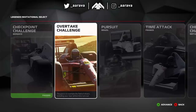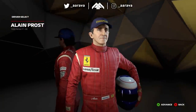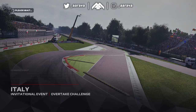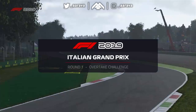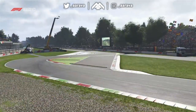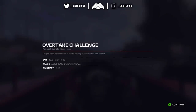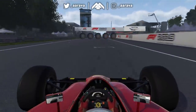Overtaking challenge! This one might be a bit more tricky because we've got to pass all the drivers, including your rival, before the time runs out. We'll go to hard, and this time we're going to swap to Alain Prost. Let's see if we can do some overtaking with him at the Italian Grand Prix. He'll be in the Ferrari — quite fitting that we'll be in Prost's car at Monza. The commentary is really excited about two very iconic drivers with a legendary rivalry going head-to-head.